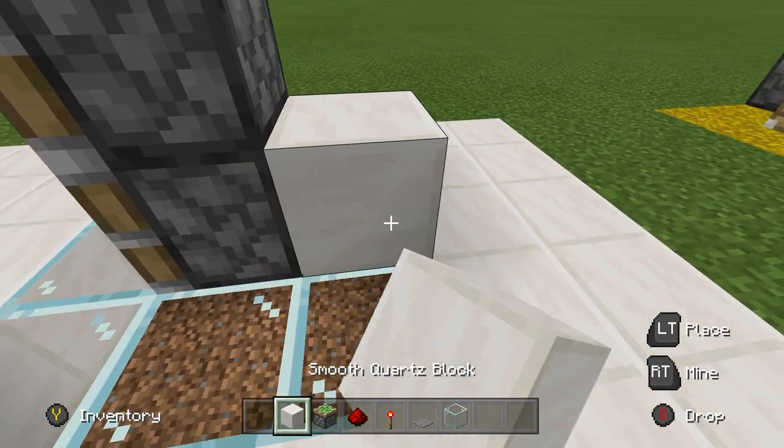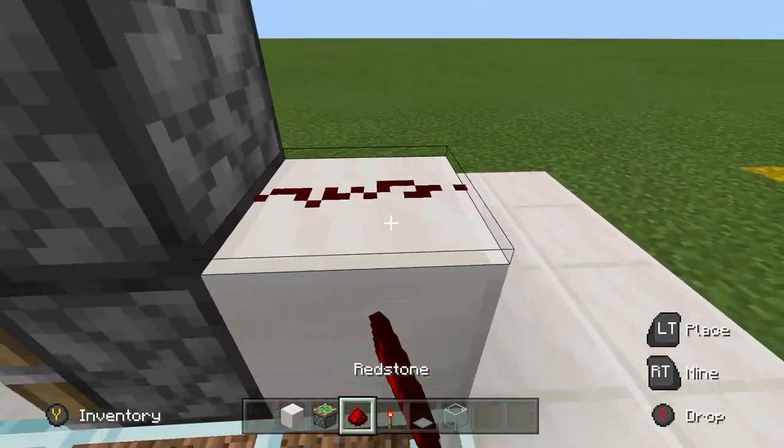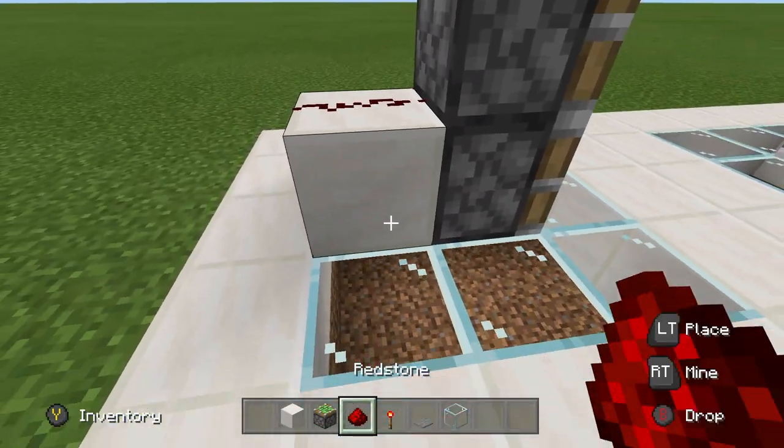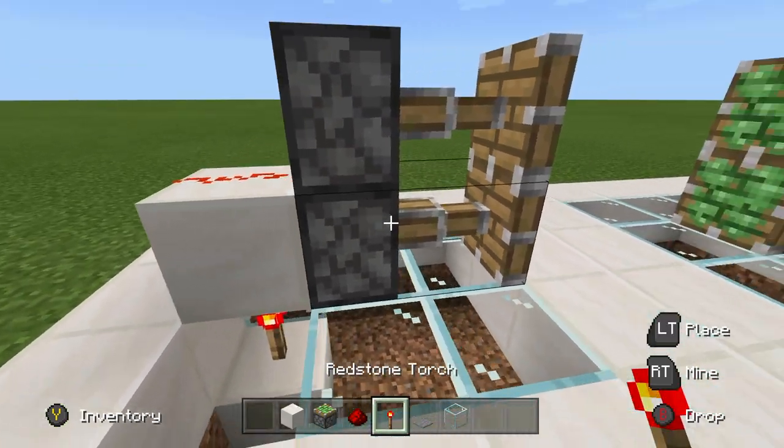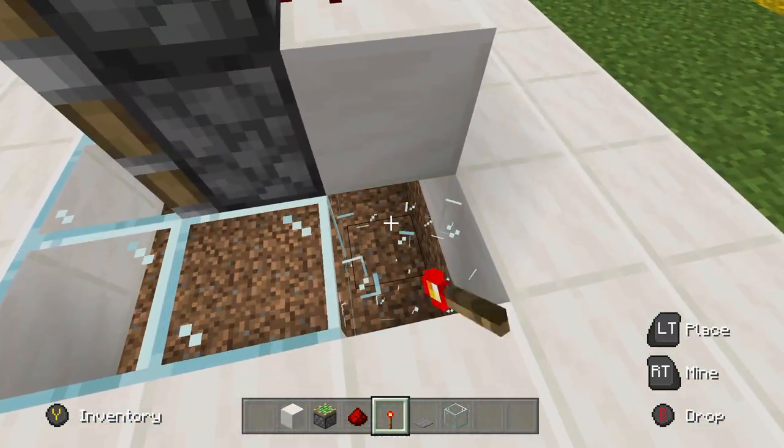Then what you're going to do is place a block on the back of the bottom piston with a piece of redstone on it on both sides, just like that. Then you want to go underneath the block and place a block with a torch on it, which will power both the pistons, just like this.